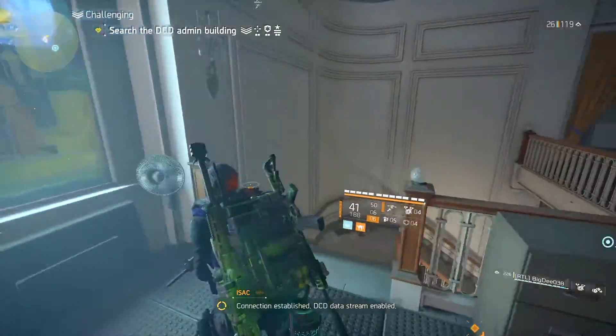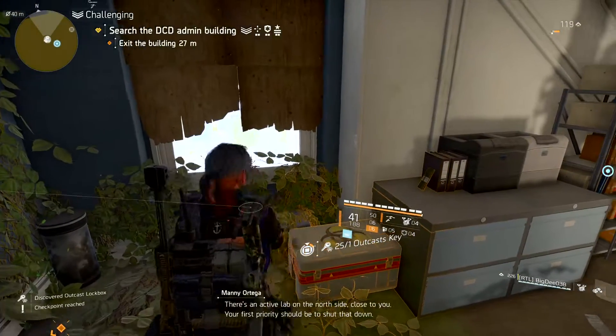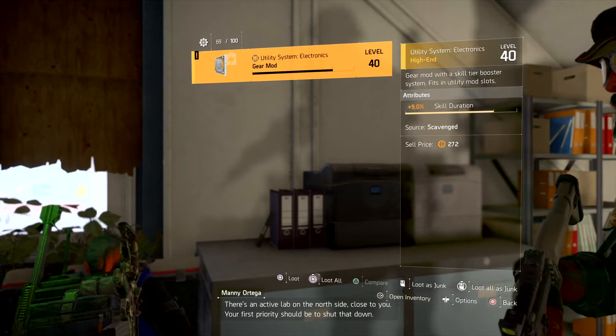Connection established. DCD data stream enabled. Alright, let's see what we've got. There's an active lab on the north side close to you. Your first priority should be to shut that down.